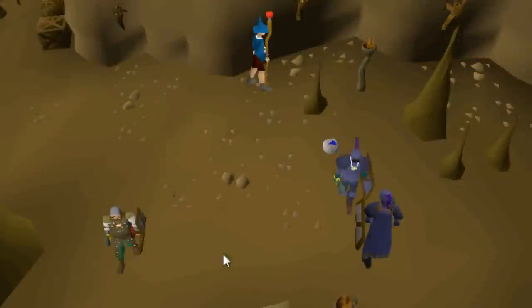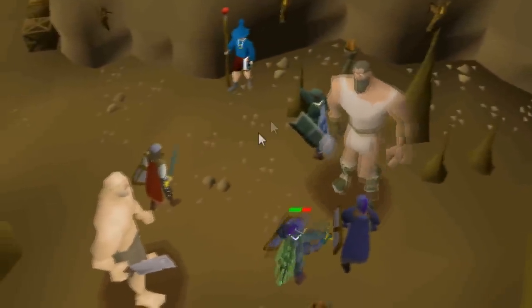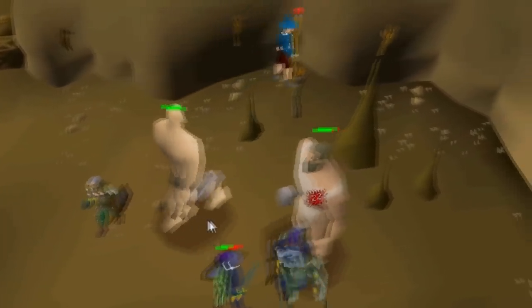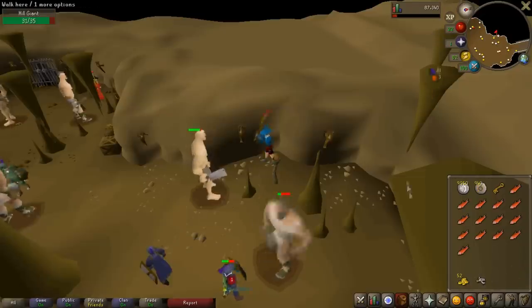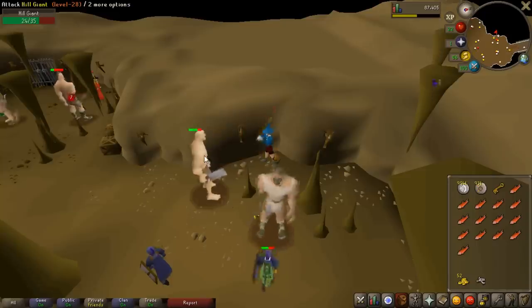The trick to actually getting yourself a Hill Giant to fight repeatedly is to find where one spawns, memorize its spawn point, and get ready to click. Try to memorize how long it takes for the Hill Giant to respawn, count up in your head, and then click as soon as it spawns to get the first hit so no one else can attack it — securing your spot at the Hill Giants. If you're ranging or maging, there are plenty of safe spots you can use, like stalagmites or stalactites lying around.